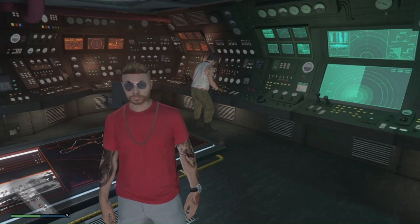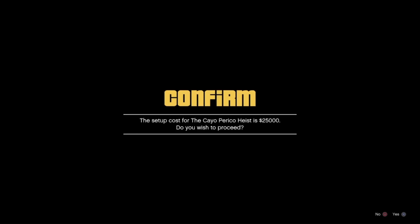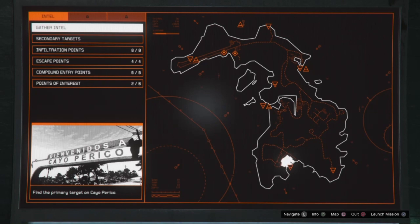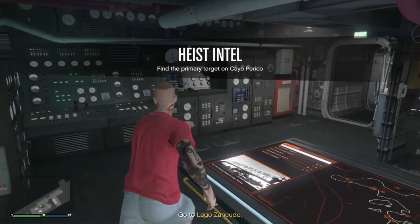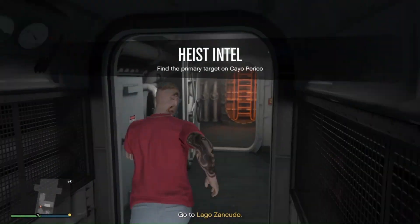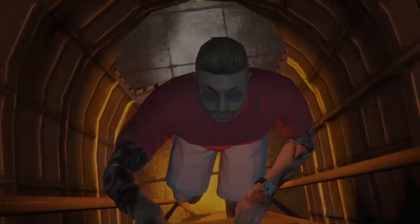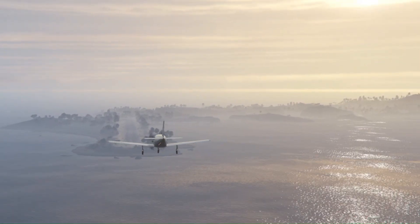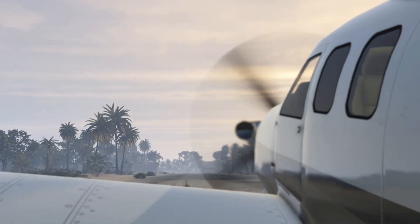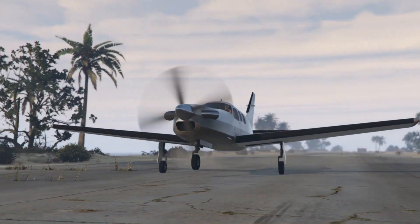Hey guys, it's Revenger2 here, welcome back to the hive. We're going to do Cayo Perico and take a look at the setups — I'm going to explain all the setups. We need to gather the Intel first, and this is what we're going to talk about in today's video: the Intel part — all the secondary target locations, all the grappling hook locations, and there will probably be links to a map at the end of the video.